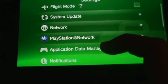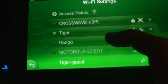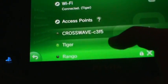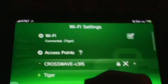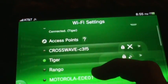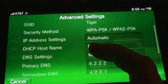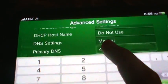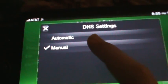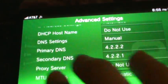First, go to Settings, then Network, then Wi-Fi settings. Choose your network — mine is called Tiger, and my neighbors' networks are also listed. Press on yours, then press Advanced Settings. Right there where it says DNS Settings, press Manual — it will have Automatic set by default, so you just change it to Manual.